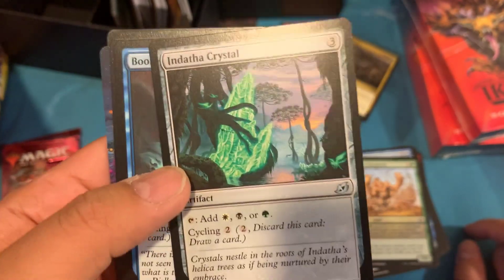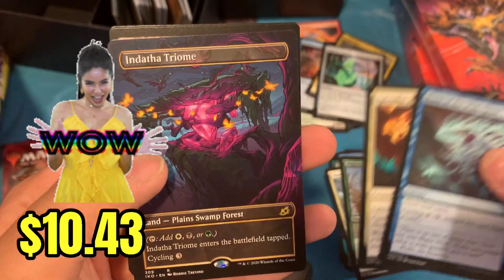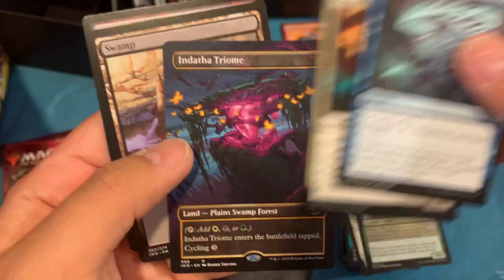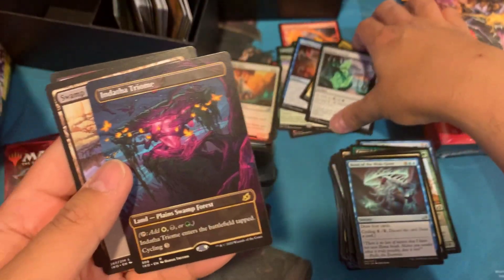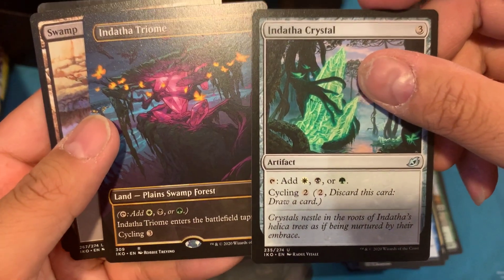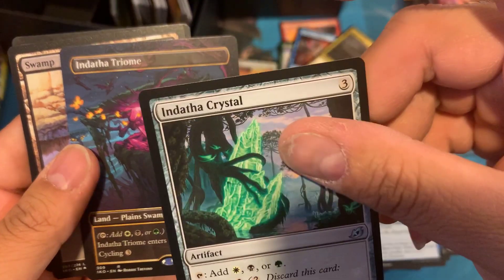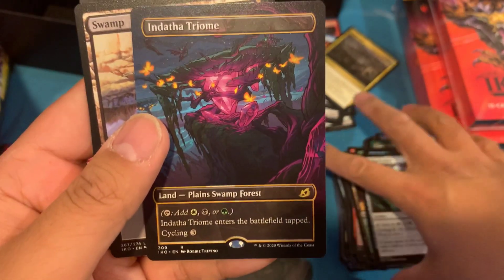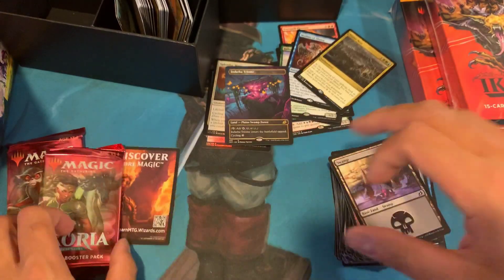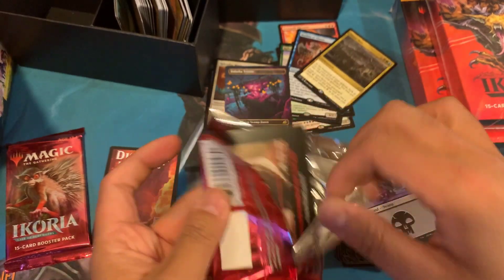Endatha Crystal — there you go, there's the Endatha form. Oh, there we go — Endatha Triome! So we're able to pull a Triome in the rare spot, that's pretty awesome. Endatha Crystal and Endatha Triome — so it's the same thing except this has a cycling of two for the crystal but it's a three casting cost, and the land here has a cycling of three with no casting cost. Pretty sweet hit. Always like pulling the Triomes.